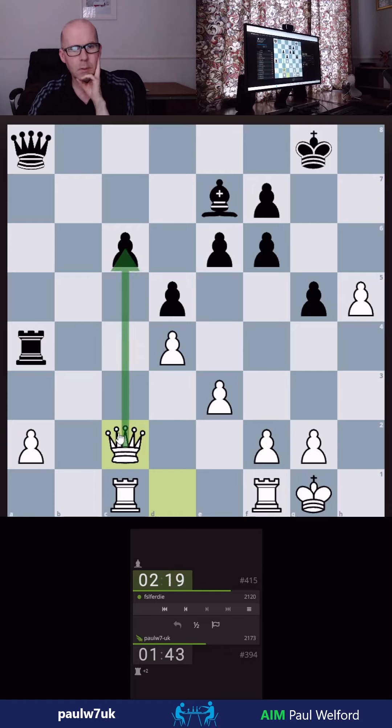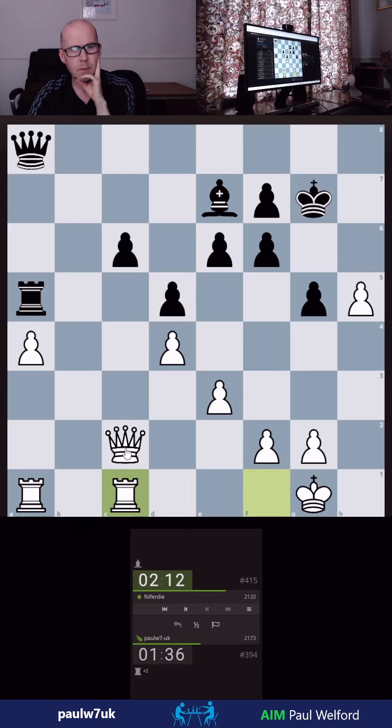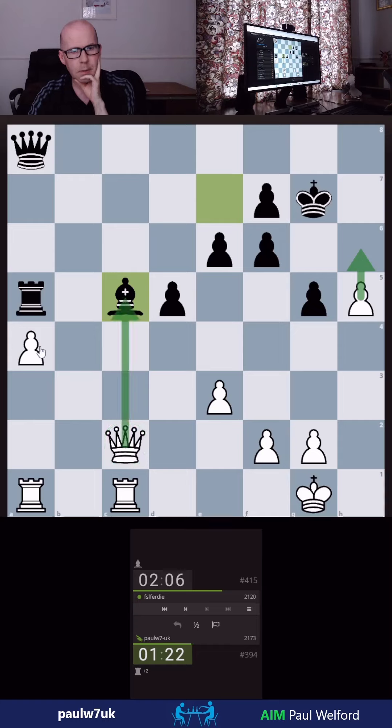I'm going to go here for now and target this pawn. He is running the risk that I might actually get this supported. I'm going to try and activate this rook and hit this pawn again. Okay, can I do this? Not quite — I think I have to take. I don't quite have this; I could sac there with two rooks — a little bit bold.